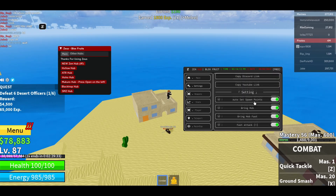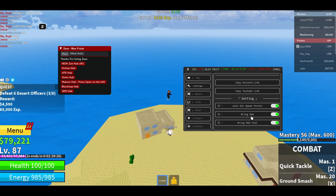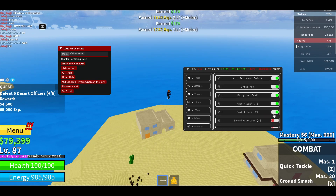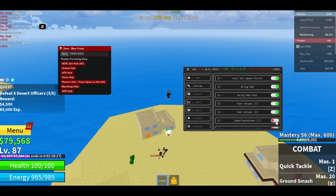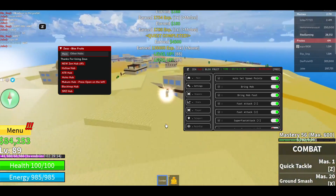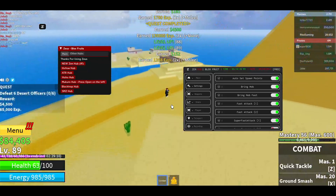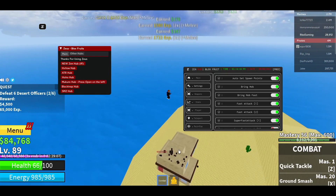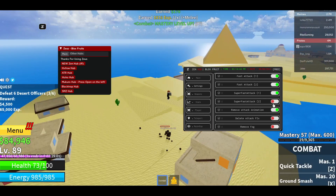In the Settings tab you can select how you want your auto farm to work. I have 'Bring Mobs' enabled and I'm also going to activate 'Fast Attack' — it goes much faster. There's also 'Super Fast Attack' — look at this, these guys just die instantly! If you activate all of these, look how fast they're dying!